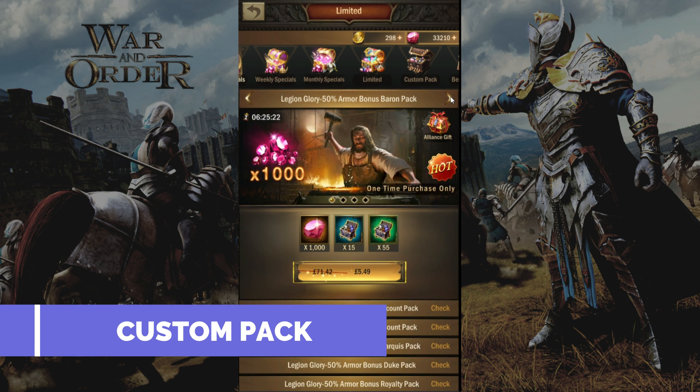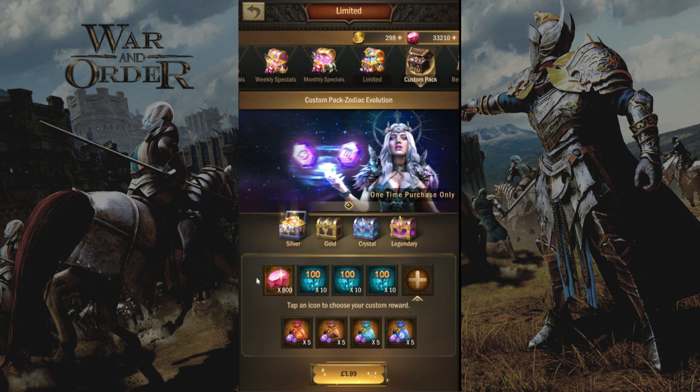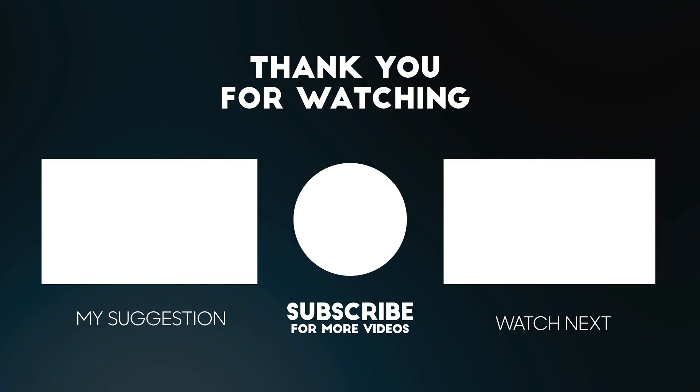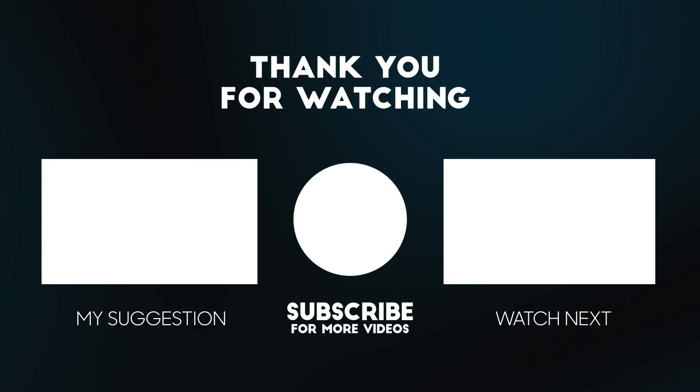Finally, we come to number 10. My final recommendation would be the custom pack. Currently the custom pack on offer is the Zodiac Evolution, where you obtain birthstones to be used in the star palace. These custom packs offer good bang for your buck — anytime you see a custom pack you should definitely grab it, as they are the best value for money and offer great deals for rare items. Previously I had a custom pack for artifacts, and now the Zodiac Evolution. I tend to grab the bronze, silver, and gold chests. Well folks, I hope you found this helpful — please smash the subscribe button, leave a comment, and turn on your notification bell for more amazing videos.